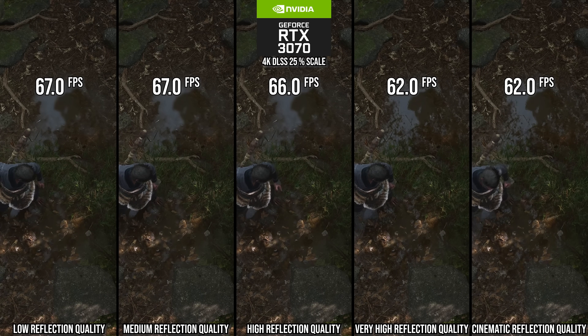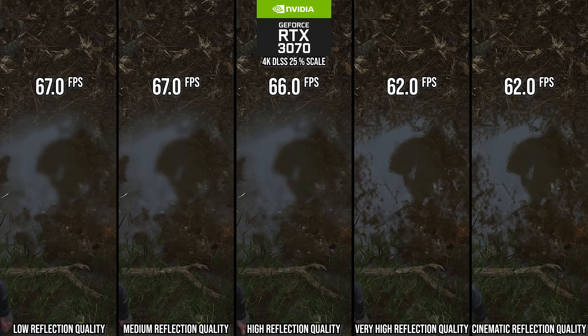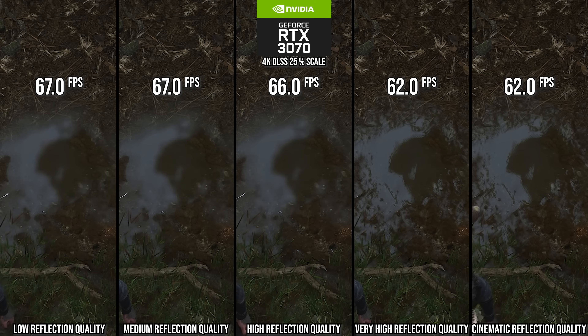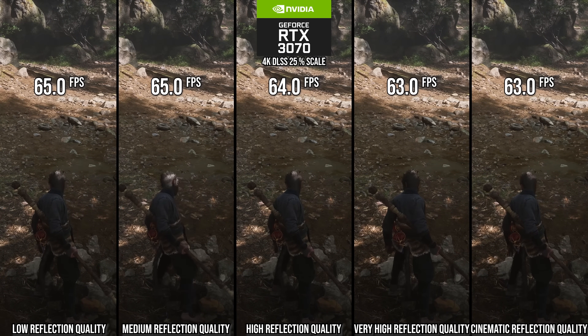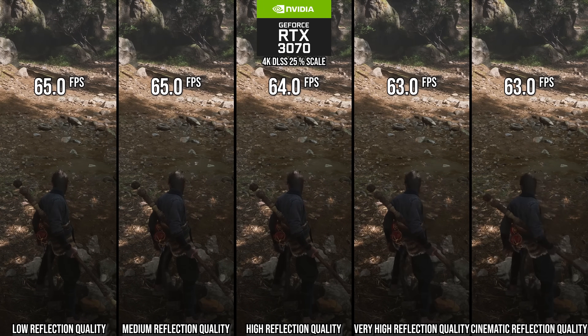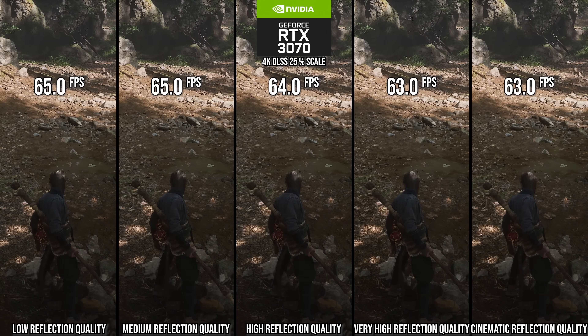Reflections quality: the game appears to be using SDF reflections. Going from cinematic to very high, you really won't see a difference — it doesn't seem to be doing much. But from very high to high, there is a 7% performance uplift, though it introduces instability into out-of-screen-space reflections — you'll see SSR otherwise, but out of screen space you'll start seeing jiggling. The improvement to reflection quality really depends on how much water is on screen, making this more situational. For RTX 3070 tier or higher, very high is reasonable. For something like RTX 4060, 3060, or 2070 Super, the high setting is what you want.